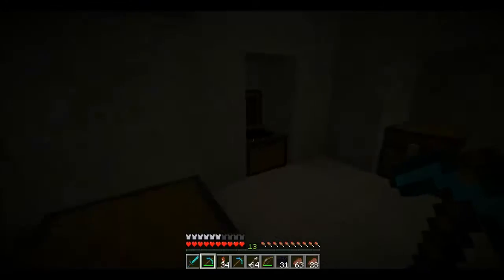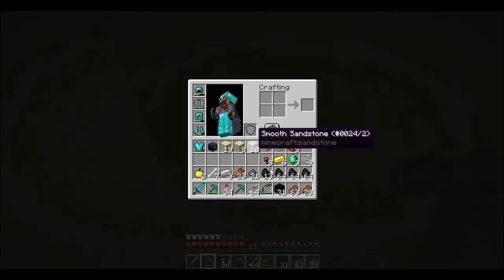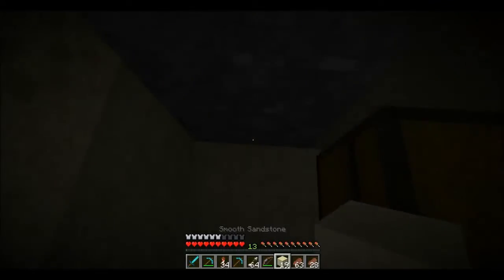And if we do find a village, we can trade the rotten flesh for emeralds. There we go — I think I've taken them all. Let's get back up and locate the area that I want to live in. I think that's the next thing we're going to do now.